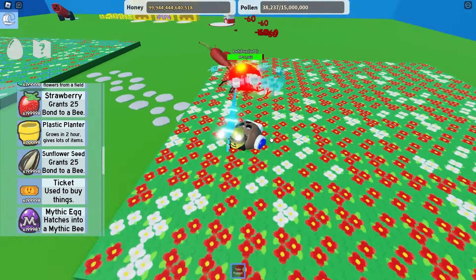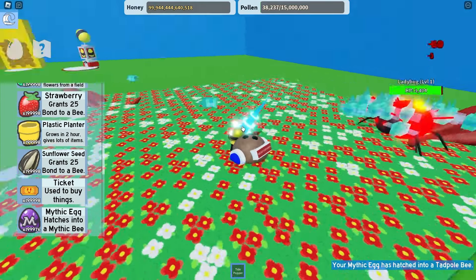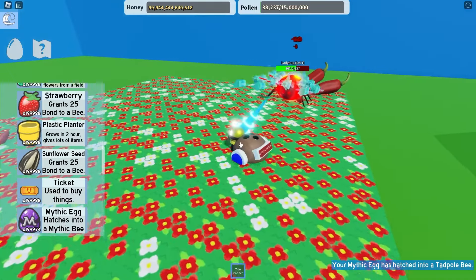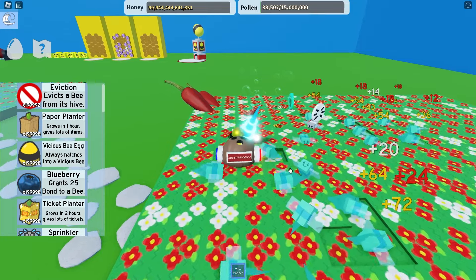Damn! How much health does this dude have? I need more temple bees for this one. Jumping makes him reset, bro. Okay, we now have like a thousand temple bees, and he's dead. We've got 25 treats, 5 tickets, and another 5 tickets.